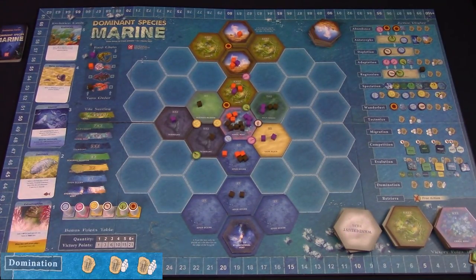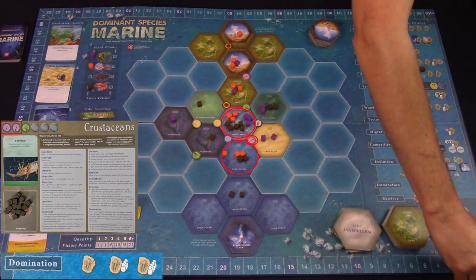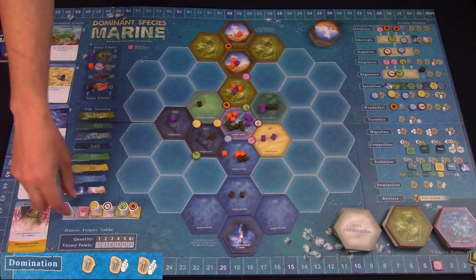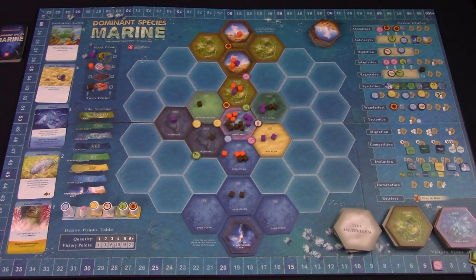Domination allows you to claim special pawns — there is one for each food element. To claim one, pick a food element, add up those food elements from your player board, then count the terrain tiles your species is on that also have that food element available. Multiply these two numbers, and if the total is greater than the current position of that food element marker on the VP board, you now dominate it and gain the matching special pawn. Special pawns work like normal pawns but do not have to follow the same placement rules, can bump other basic pawns, but cannot bump other special pawns. Certain special action spaces can only be used by special pawns.